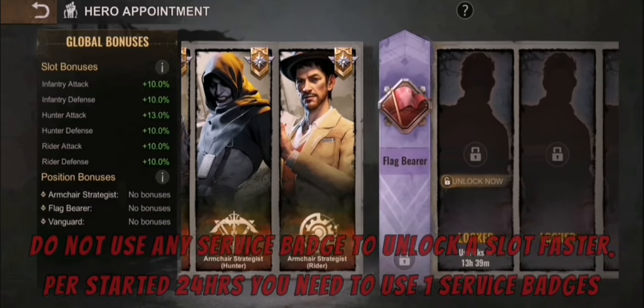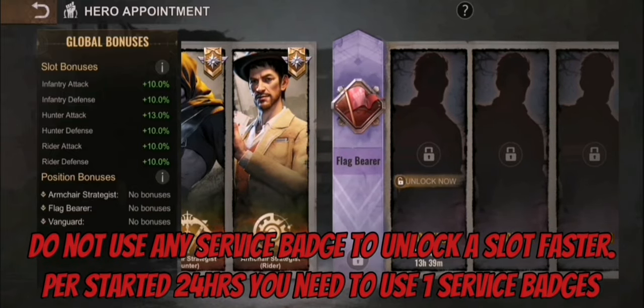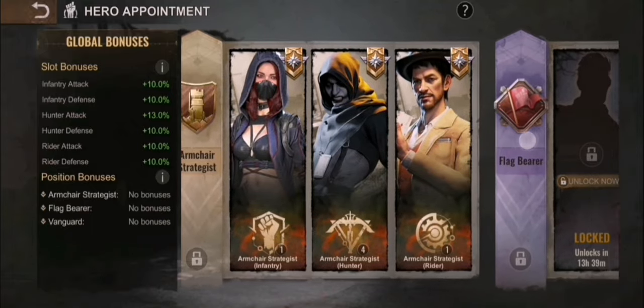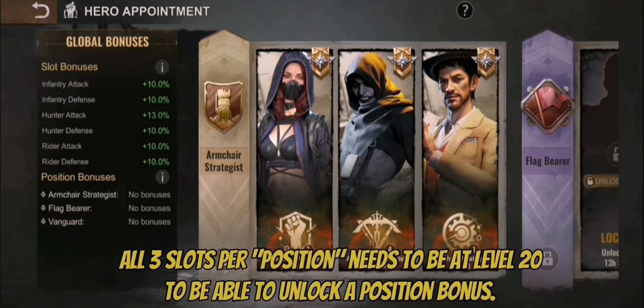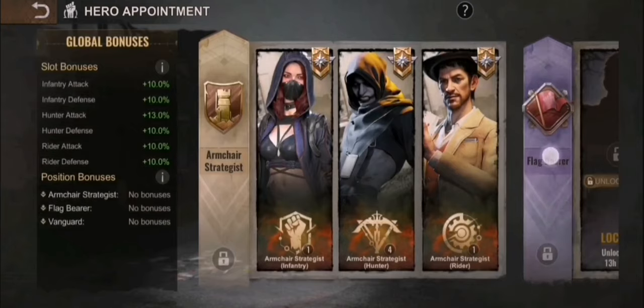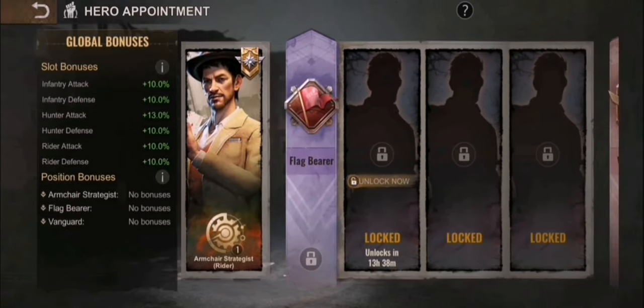Coming back to the hero appointments — do not use it to unlock anything, this is not really recommended. If you play Reservoir Raid League and you have unlimited cash, you can go for it. But for everyone else, do not use it for unlocking Flagbearer or Vanguard. You need to level the previous one up to 20. For the first 10 levels you need the service manuals, but at the 10th level and at the 20th level you need the service patch — that is why we don't recommend using them to unlock any other slot. You just need to wait. For the first slot at Flagbearer you need to wait 24 hours — now it's just 13 hours left — and for the second it will be 48 hours. You have to wait, or you use two service badges. I still won't recommend it.